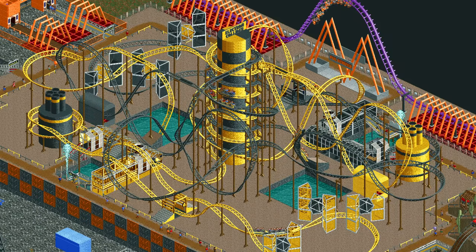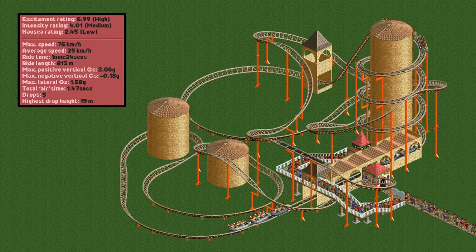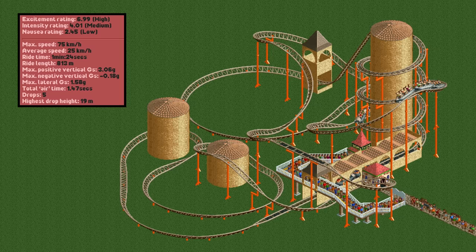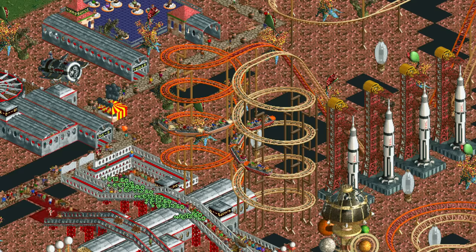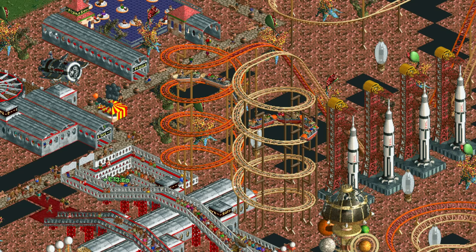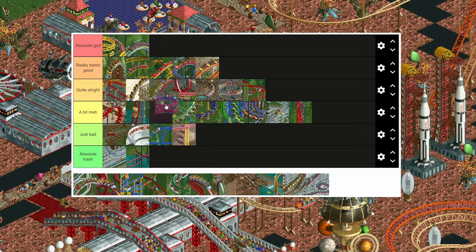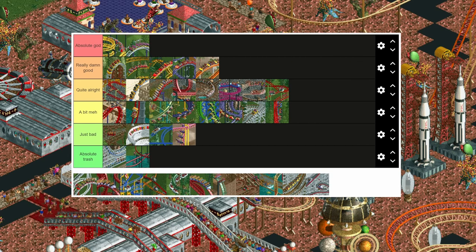The spiral coaster holds the record for the lowest natural nausea rating in the game. A design that includes a lot of turns still has less than 2.5 nausea, which is just incredible. Its stats are actually quite similar to the giga coaster except they are all a lot lower. The only special feature of the ride is the curved lift hill, which is very slow and often more of a hindrance than a benefit. Because of its amazing stat ratio it is still good, but it's not great, so I'll put it in between the mine ride and the mine train coaster.